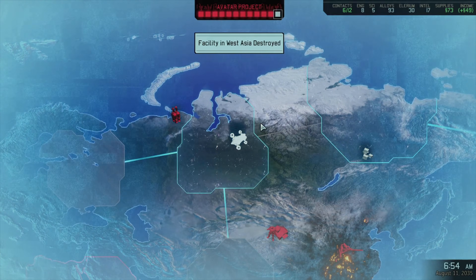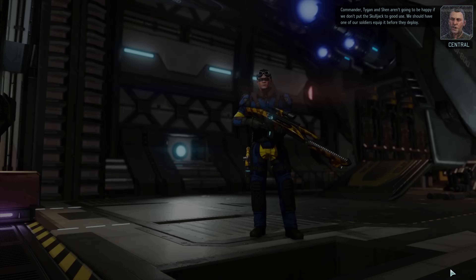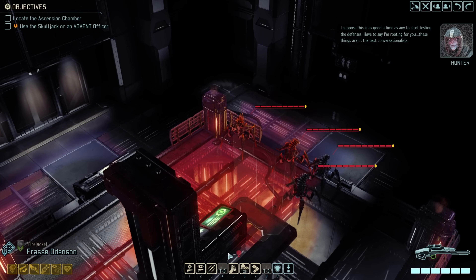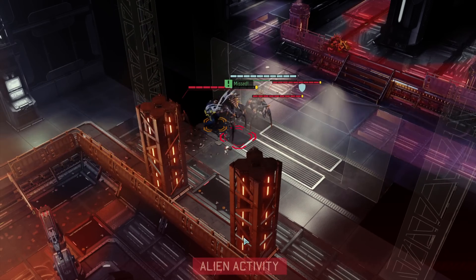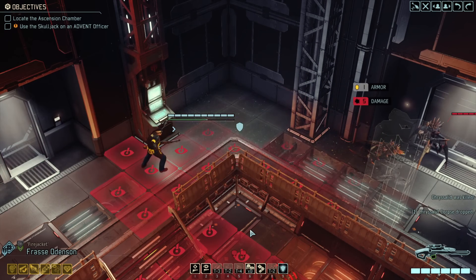We reset the doomsday counter with only two days to spare — an extremely close call. After completing several covert ops missions we gain access to the Hunter's Stronghold and assault the facility. Quite frankly I don't know what to expect but it'll be very difficult. Upon entering we see four Chrysalids. Very soon it's three Chrysalids and lady luck is on our side as we don't get hit in melee from those dastardly fellows.